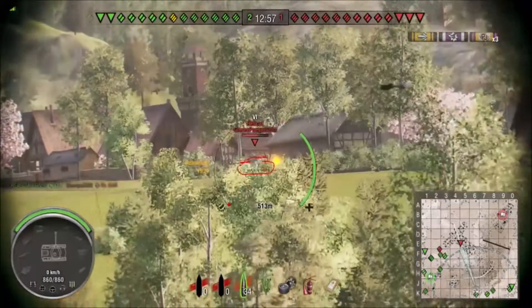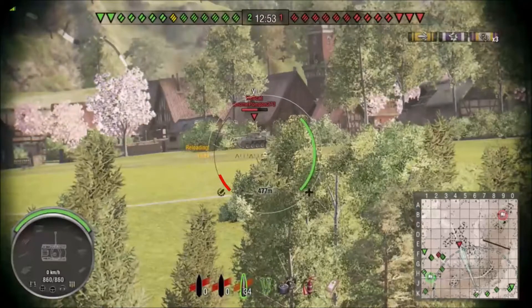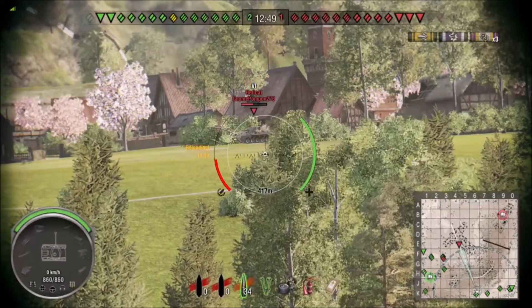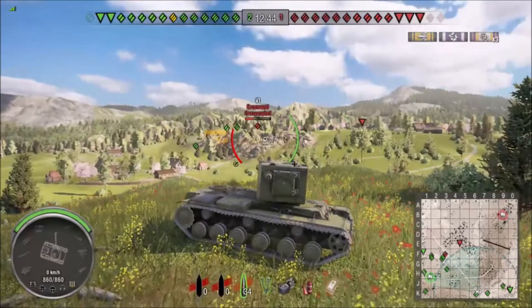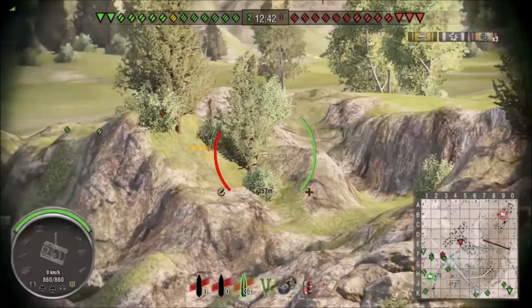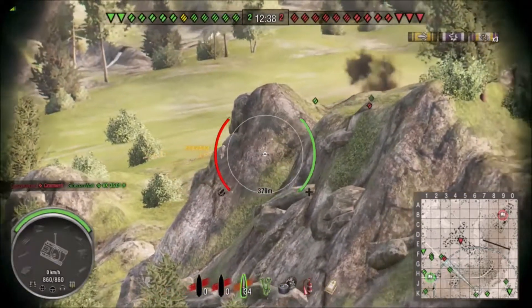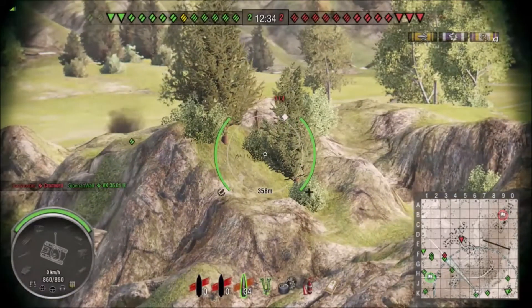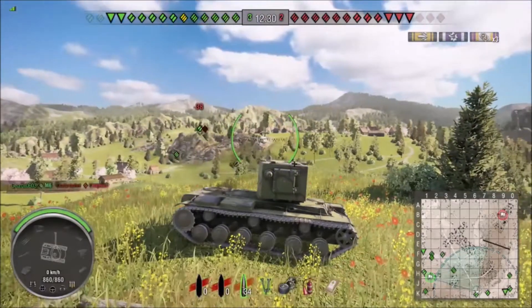We've got good shots on a Hellcat right here, and as soon as we fired, he moved. That's another thing you have to understand — the 152 is incredibly slow. So you need to be part expert gunner and part swami; you have to predict where they are going to be. Big, slow-moving targets are the best, but if you're shooting at any kind of range, you just need to realize it may happen, it may not.